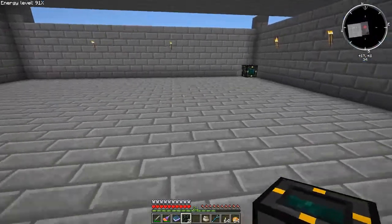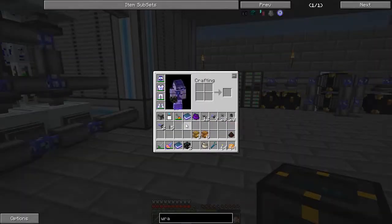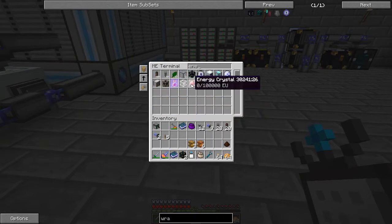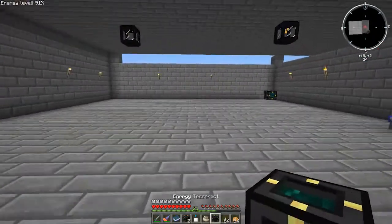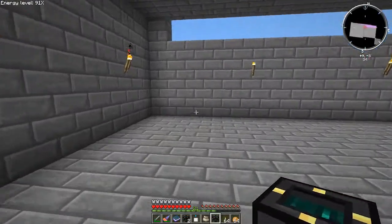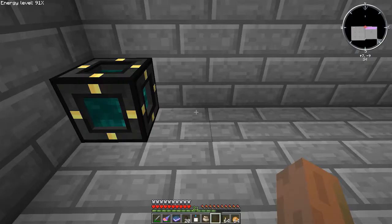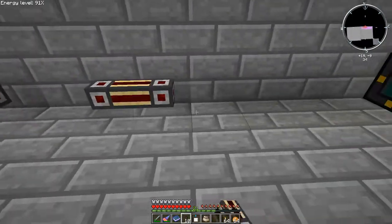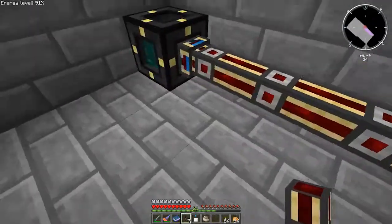I went and got my squeezer and fermenter, so I'm going to set all that up. It's coming along pretty good. I think I'm going to set it up over here, but I need an energy tesseract to get this going. An energy tesseract — so let's plop this right there, grab you, and we'll just run a nice line along there.